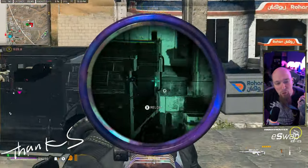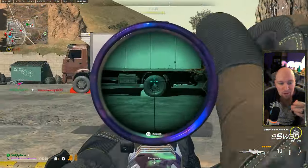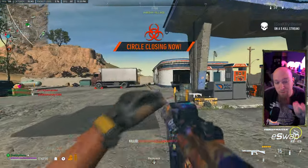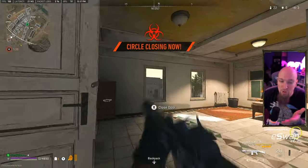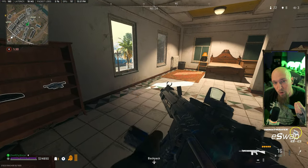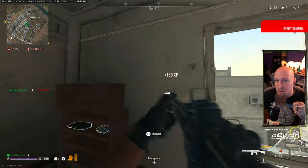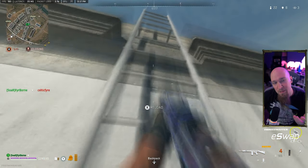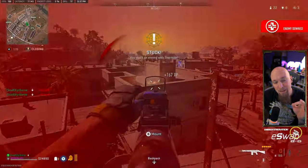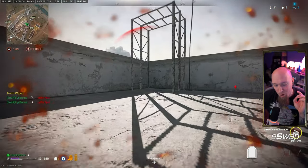Tip number two: know your range. Once you've chosen a sniper rifle, it's important to know the effective range of that weapon. This helps determine the best position from which to engage enemies. Keep in mind the further the target, the higher the bullet drop, so it's important to adjust your aim accordingly. With the Signal 50 you'll have to learn the bullet drop more, meaning you need to learn how to lead further and aim higher above a target for long shots. With something like the XMR or the MCPR you can aim much closer to the target and lead significantly less. Picking one you enjoy and knowing its range will go a long way to making you a better sniper almost instantly.